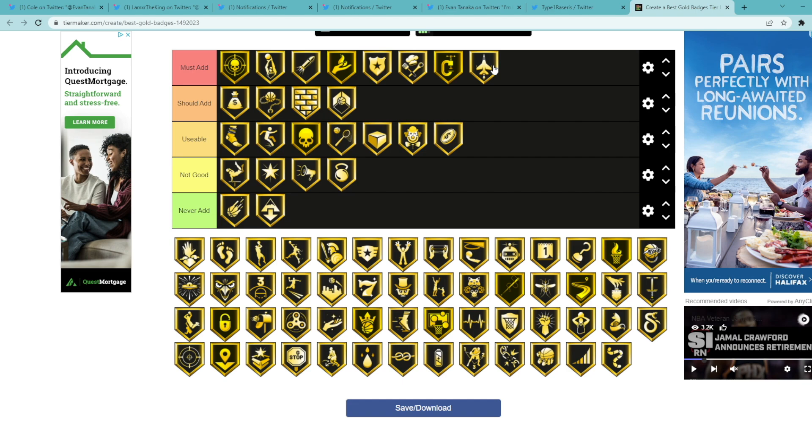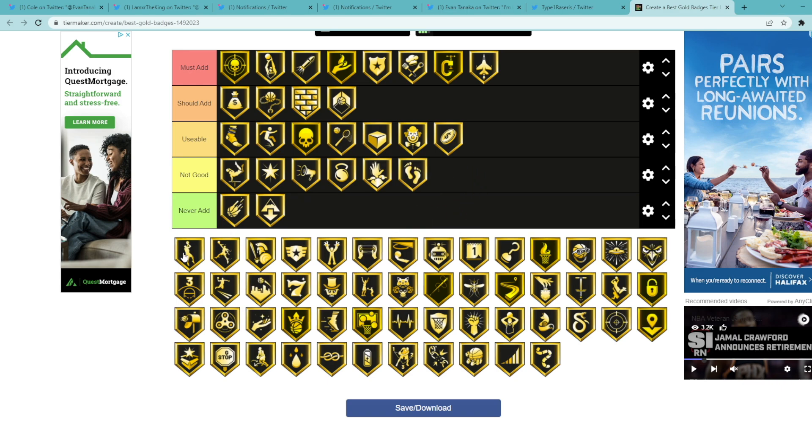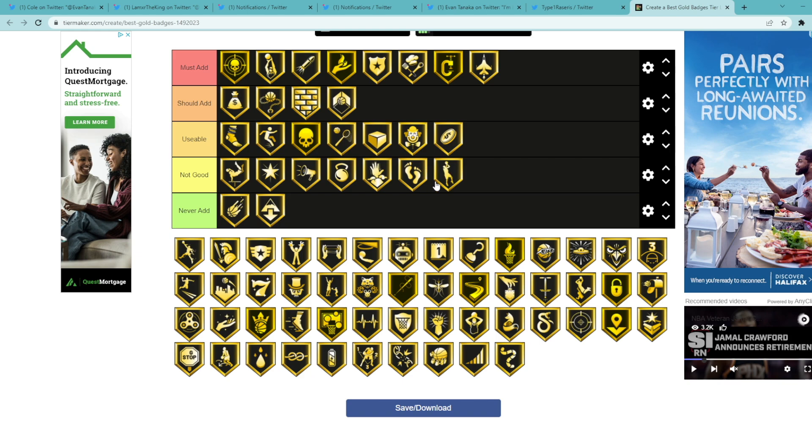Interceptor is probably the best badge in the game, so definitely going to be in must add. Dream Shake — unless you're a big post player I don't think it's really good, it can help you in the post a little bit. But I don't think any of the finishing badges except maybe five or six are very good — they're basically not good at all. Drop Stepper is not the best. Fade Ace can help you in the post if you like doing post fadeaways — you could put it to usable — but personally I'm gonna say not good.